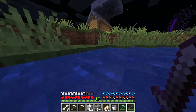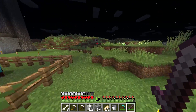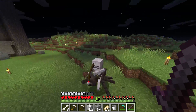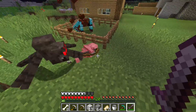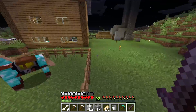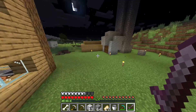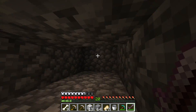We got a spider jockey — that is insanely rare! A wood spider jockey — literally the rarest thing in Minecraft, found right here! That is literally going to be the title and thumbnail of this video.